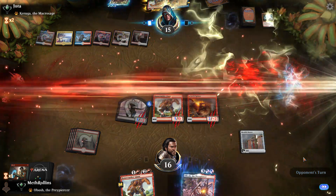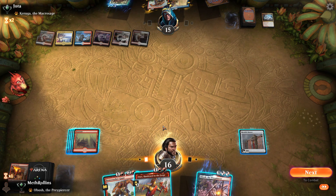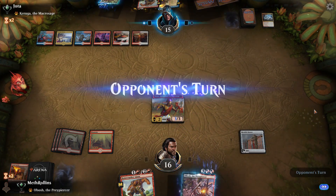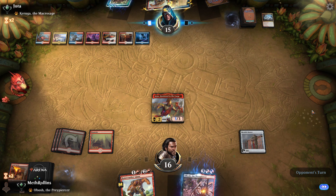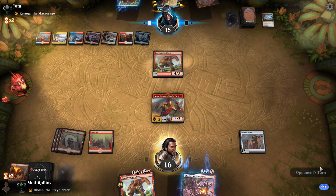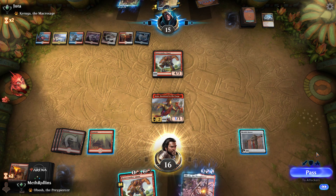There goes our creatures — sweepers. Anax, you would have been nice a turn ago. Let's throw him down now — late arrival, Anax. Big turn, big turn here. There's the Bone Crusher Giant — bring it on down, come on down Bone Crusher.